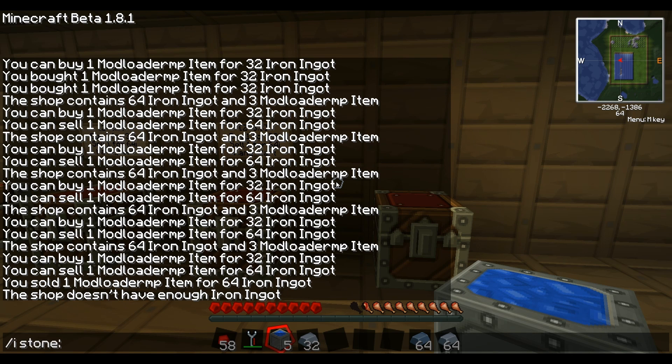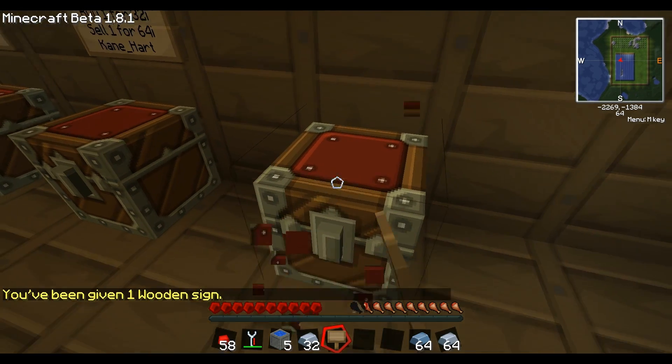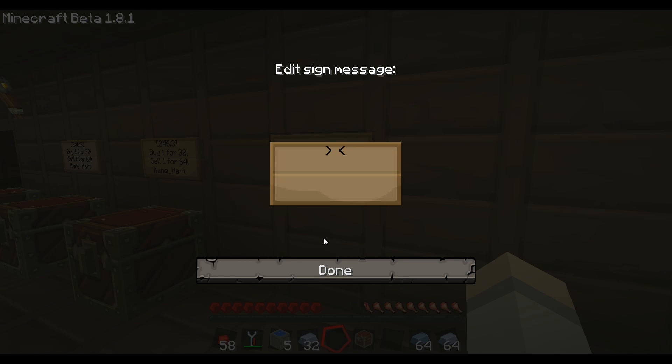Let's do something crazy. One thing you can't do with our current chest shop system is sell and buy more than 64 items — at least none of us seem to get it working. So let's do the ultimate test. This is the test server by the way. We have to break the chest first — you have to have the chest out of there before placing the sign. This also helps prevent people from ninja-placing signs on top of other people's chests.